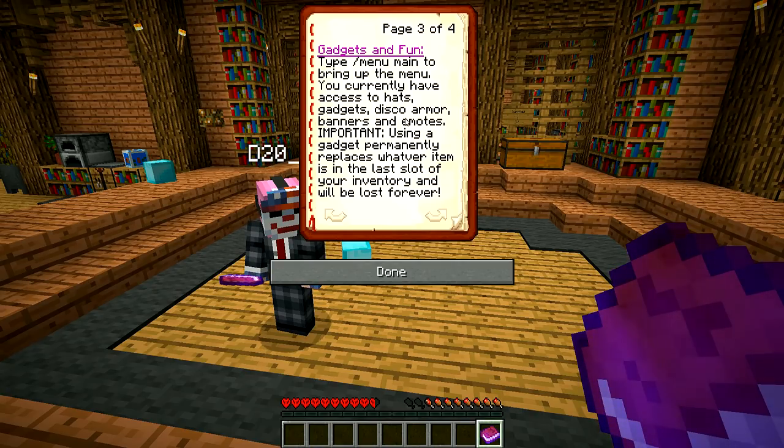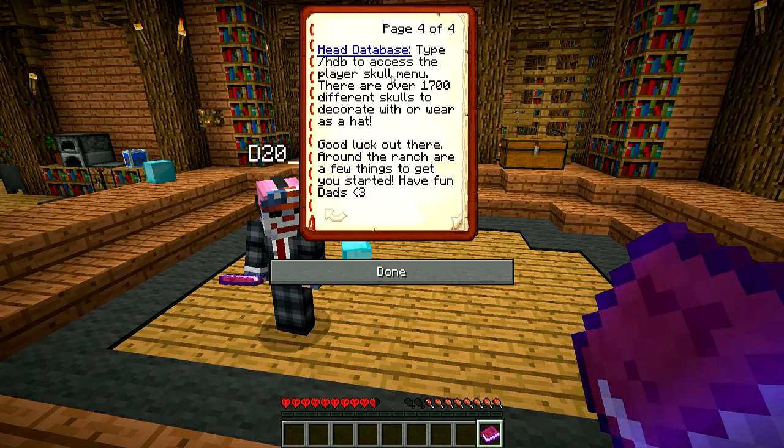Type slash menu main to bring up the menu. You currently have access to hats, gadgets, disco armor, banners, and emotes. Important: using a gadget permanently replaces whatever item is in your last inventory slot and will be lost forever, so don't put anything good in there. Head database — type slash HDB to access the player skull menu. There are over 1700 different skulls to decorate with or wear as a hat.